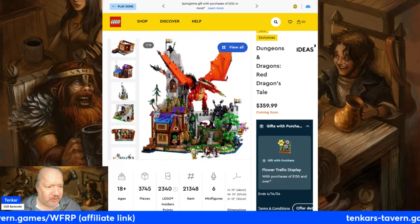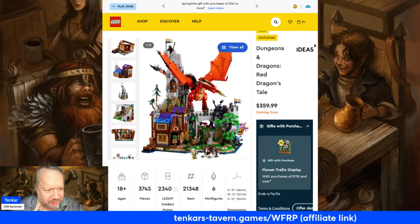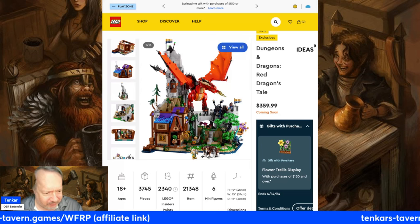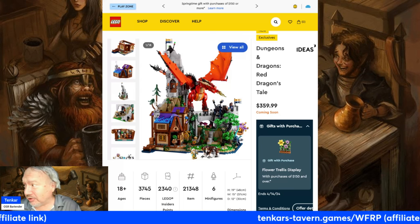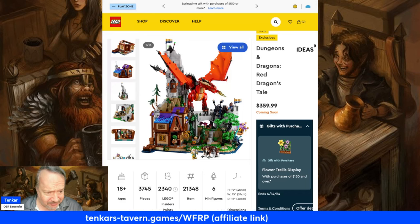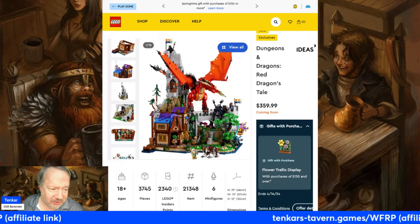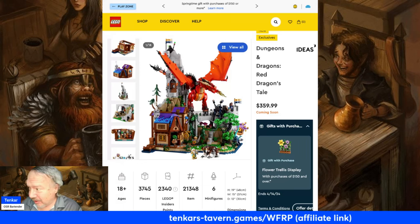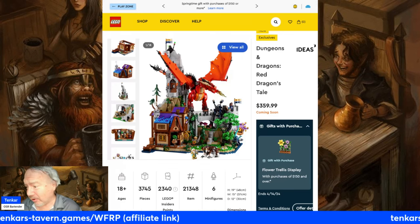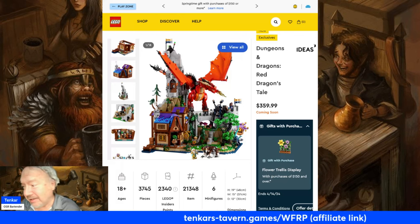So, not what I normally cover, but this is amazing in the most frivolous, luxurious, and spendthrifty sort of way. This is the Dungeons & Dragons Red Dragon's Tail Lego set. A mere $359.99 — I believe it goes available to the public tomorrow, April 4th.